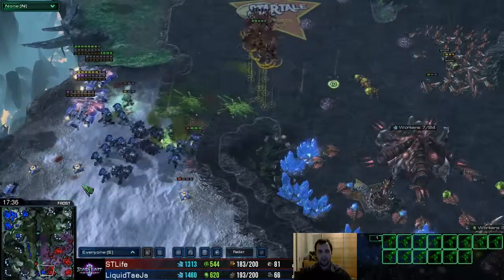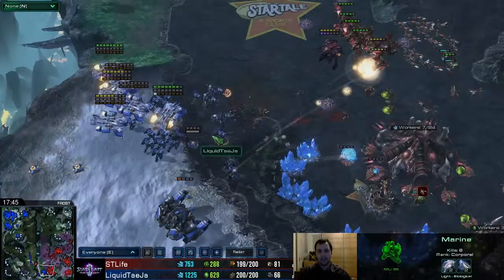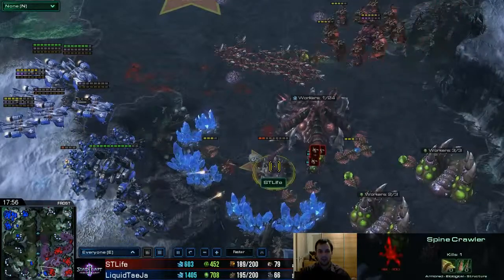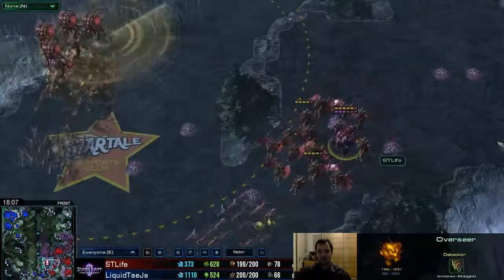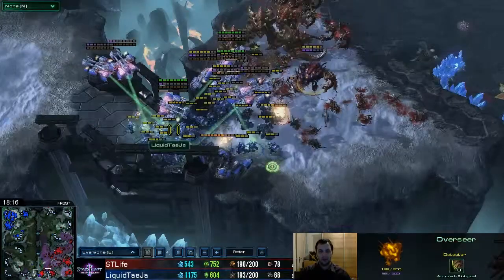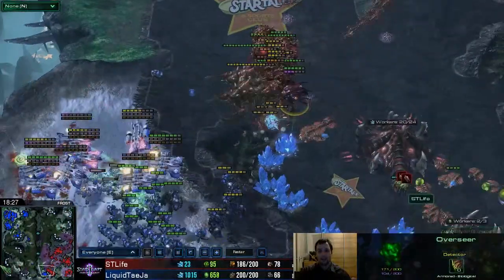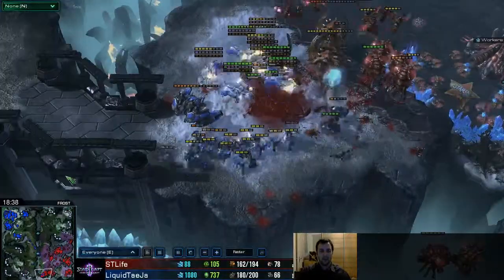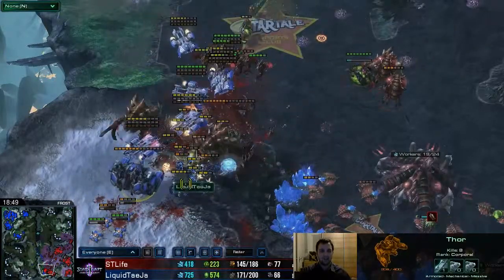He took out one widow mine — the other is still there, which is why he ran in the banelings. Banelings do splash damage when killed and can kill widow mines even without vision. There are no overseers in sight so he can't see those widow mines. Now with an overseer spotting, he can act. Wow, the Thor actually gets transported out and dropped in the middle of the marines so it can't be sniped. Ultralisks are pretty good against marines — they wipe out the entire front line.